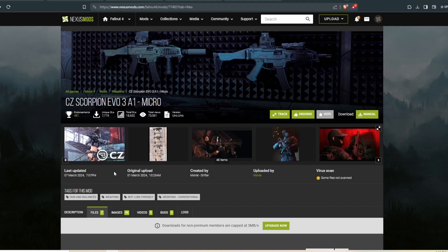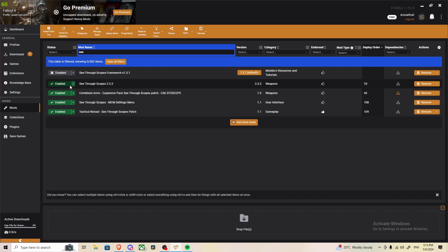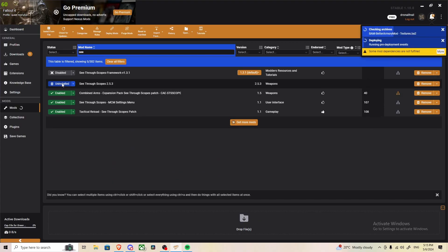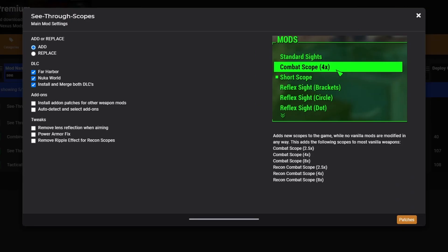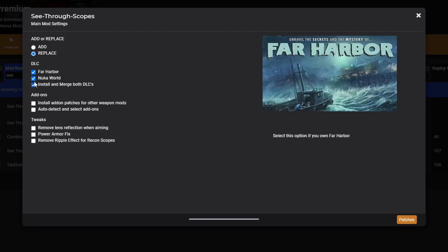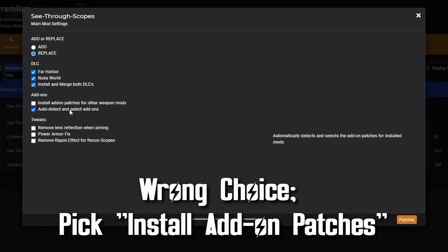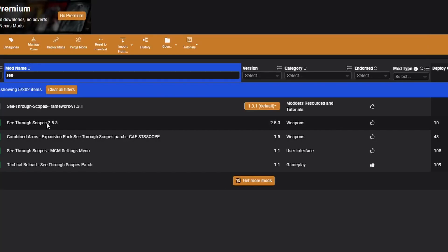While you're waiting, this is the perfect time to go look for your next mod to download. Sometimes when installing a mod, you will get a FOMOD menu — basically a quick and simple installer that lets you apply patches and choose configuration settings. A couple of big ones you will encounter this with are CBBE and see-through scopes. Here's what a FOMOD menu looks like. There are a lot of options — don't worry, just take your time and go through it. For see-through scopes, I select replace, keep all DLC selected, click auto-detect for add-on mods, hit patches, and since I don't have any of those, I just click finish. Quick, simple, and easy install.